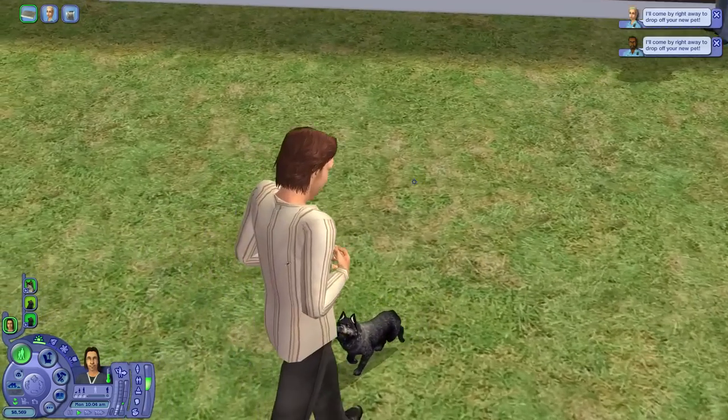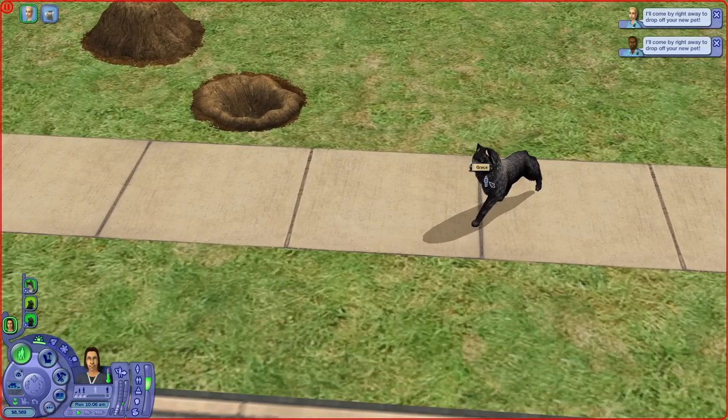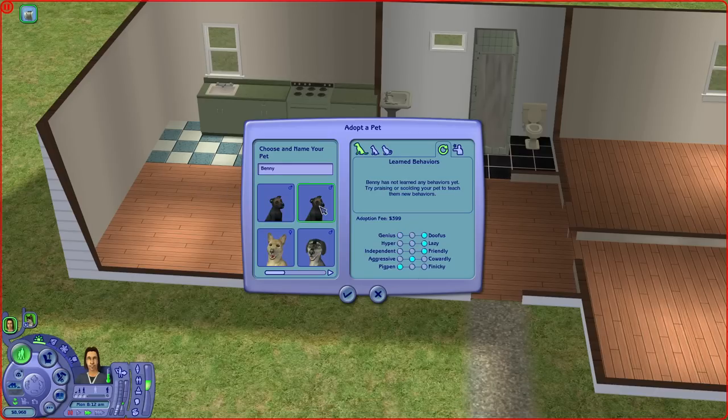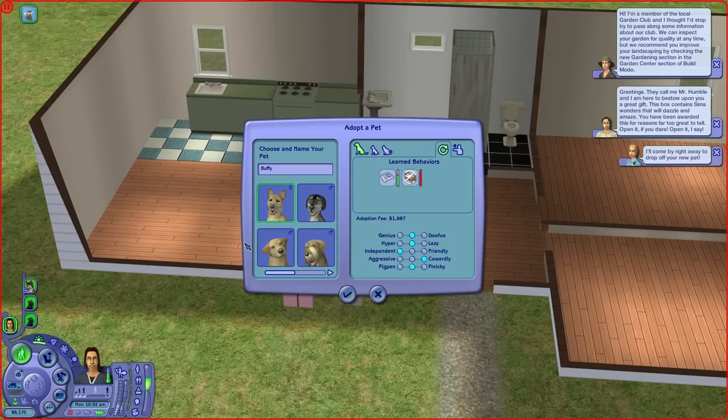You know how whenever you start playing an existing neighborhood or create a new one, you always get the same strays like Moonshine, Grace, Pepper, or Rover. And when you want to adopt a pet, you know by heart what the puppies and kittens will be. Susie is a Sheba Inu, Bailey, Simmy, and Bonkers all look the same. It becomes super repetitive and boring after a while.